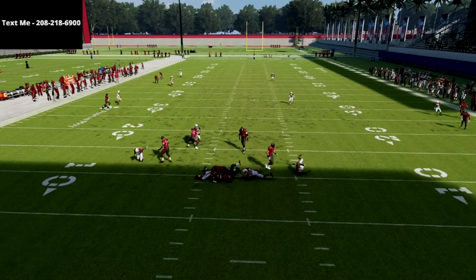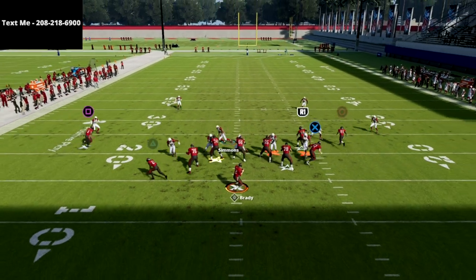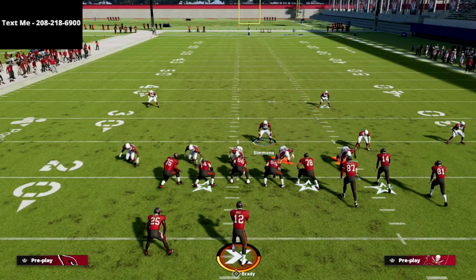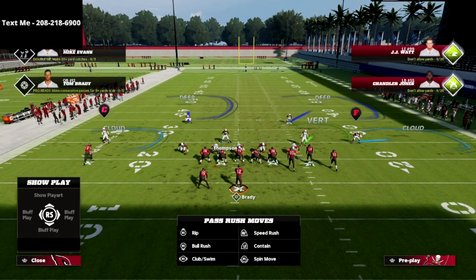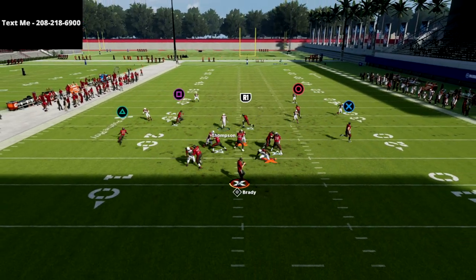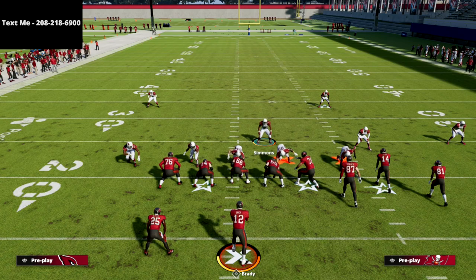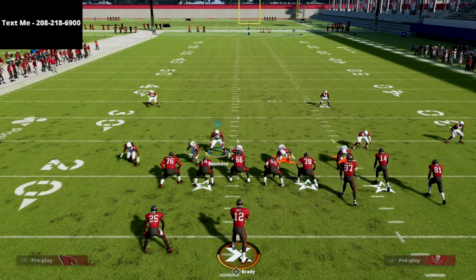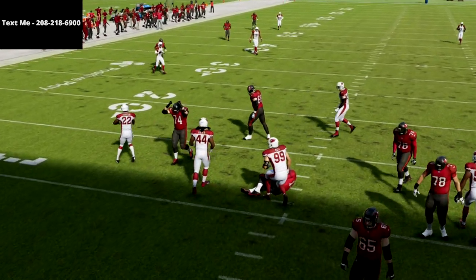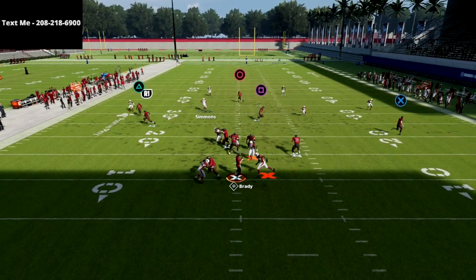This five-man pressure is one of my favorites because it's really simple. Depending on where you stand, you can easily trigger B-gap pressure. You can also flip it so your linebacker is in that gap, and there's the edge rush. The cool part about this defense is just how many different things you can do with where you place your guy — it really changes how they pick stuff up. You can get double disengages, and this defense is a lot of fun to run.